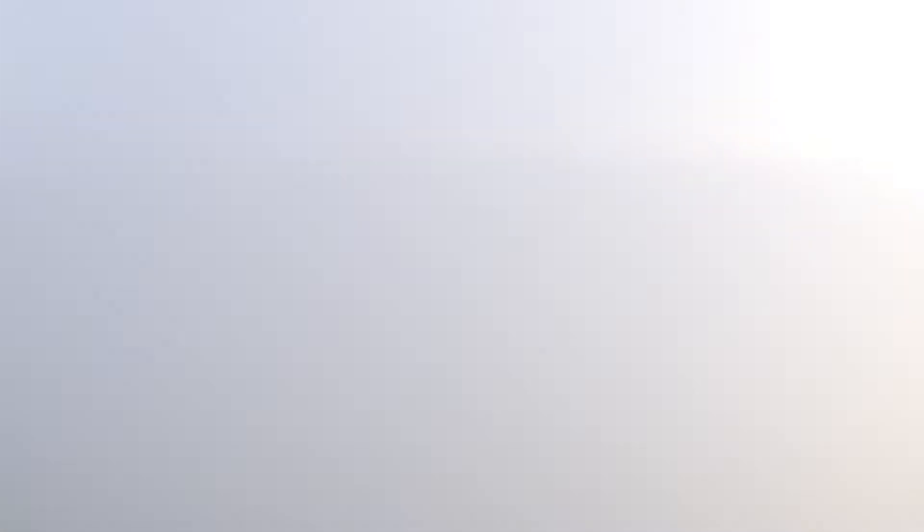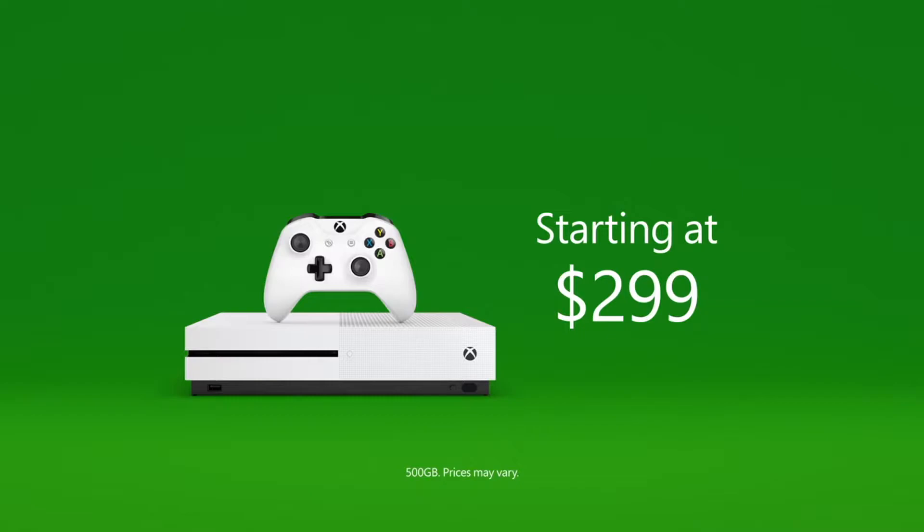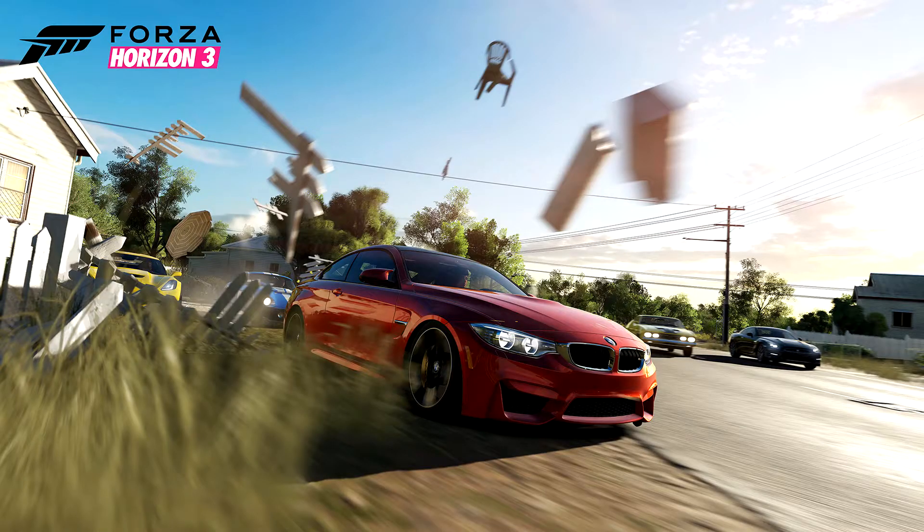The ability to remove the tow hook from the Forza front bar or lip would be greatly appreciated. The ability to adjust wheel offset, paint sections of the wheels such as the lip, the spokes and the centre caps. Also the ability to use special paint as vinyls — so carbon fibre, metallics, golds, etc.